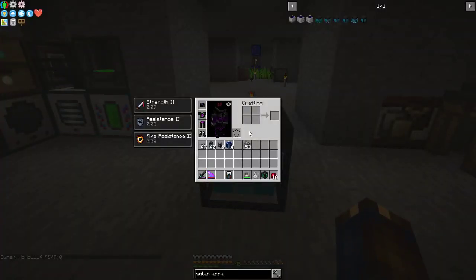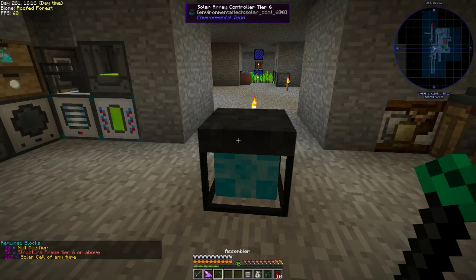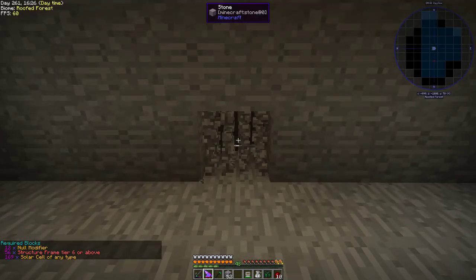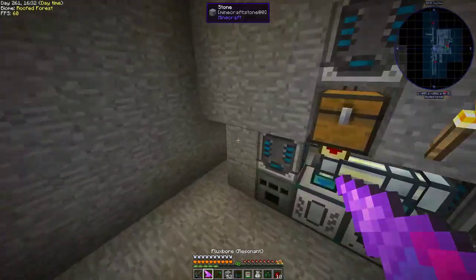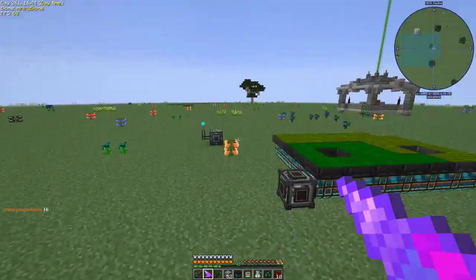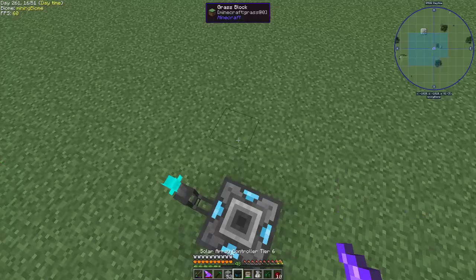Thanks to 090 for the follow! Now for the solar array itself — I need a bunch of solar cells, structure frames, and modifiers. I know how to make the modifiers. I can autocraft those components over here, which is the whole point of setting up the wireless network. I didn't want those nuggets — not doing anything with them.